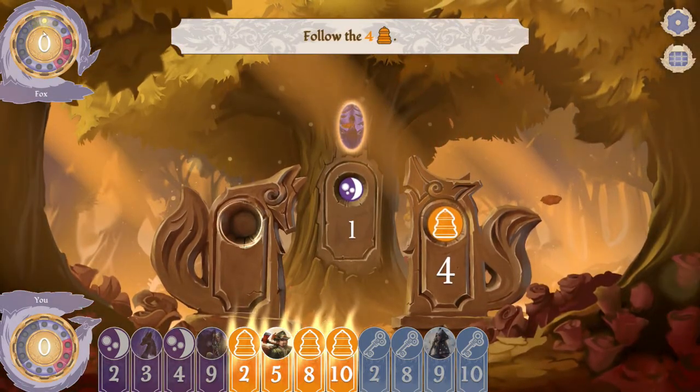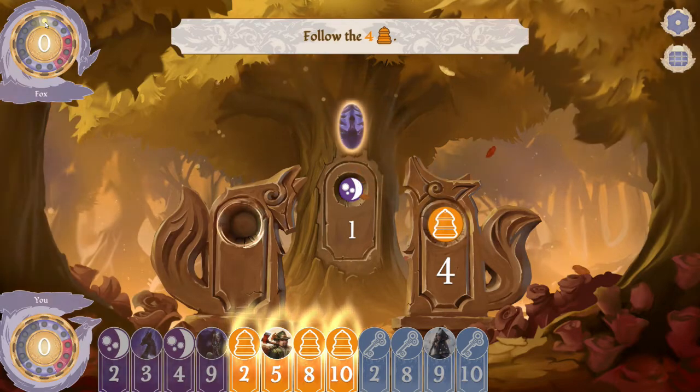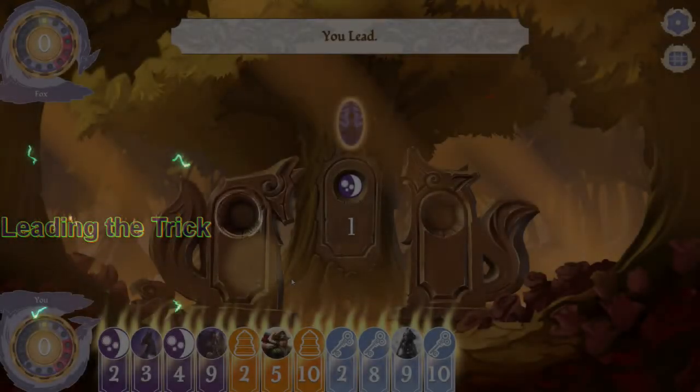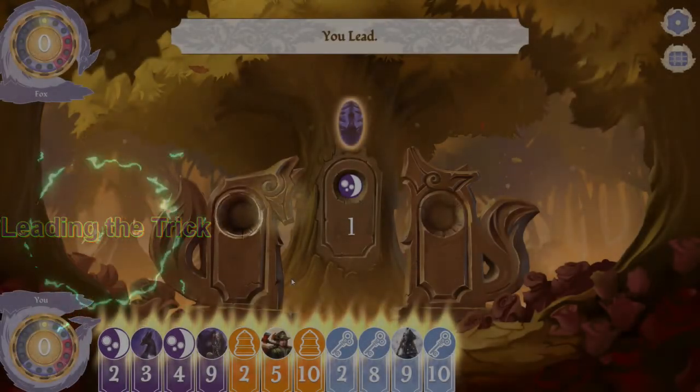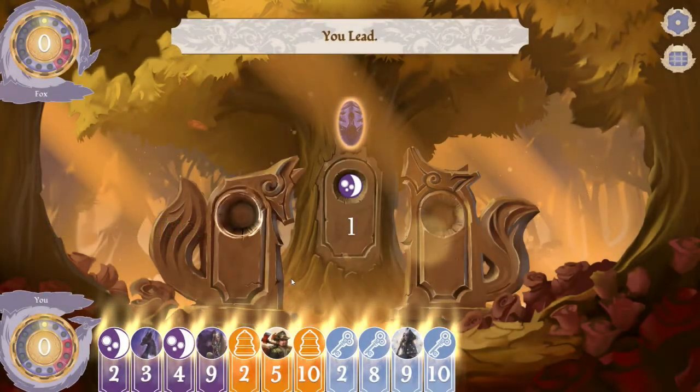If you look at the top left corner of the screen where the mouse is, you can see that the opponent has won that trick. Whichever player wins the last trick gets to lead on the next trick, which means you get to select which card is played first and then your opponent has to select a card from the same suit.